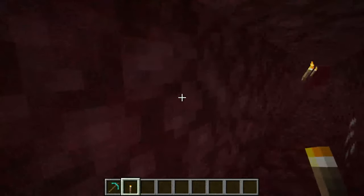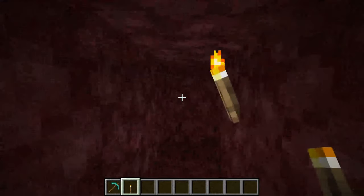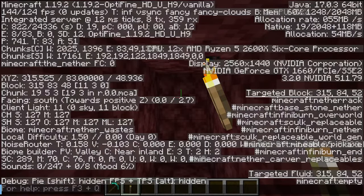You can switch it up, but as I said, you can check the direction you're facing by pressing F3. Below your coordinates it's going to say 'facing,' and as you can see I'm facing south at the moment — just keep going in that direction.